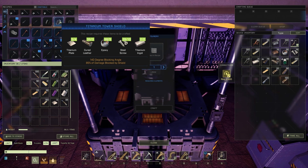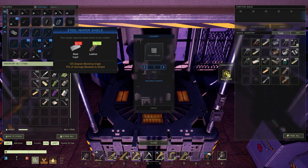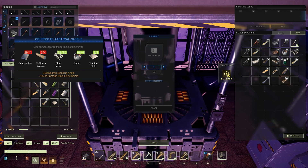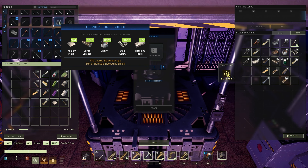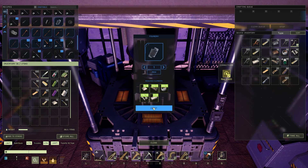It does have a higher block percentage by only about 10 over the composite tactical shield. But the composite tactical shield actually has a much wider block range of 200 versus the 140 that the Titanium Tower Shield has. The Titanium Shield is the shield that blocks everything but 15% damage. We're going to go ahead and craft one.